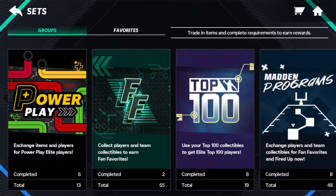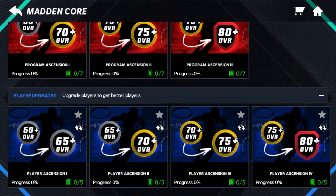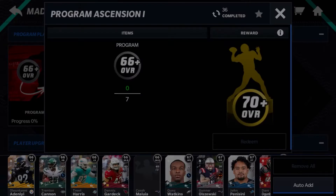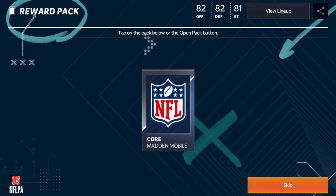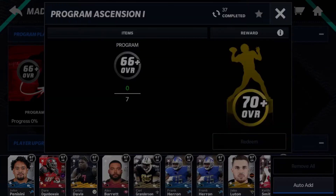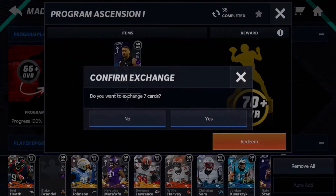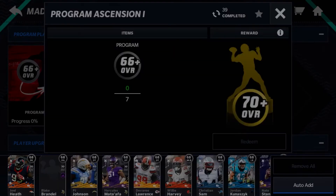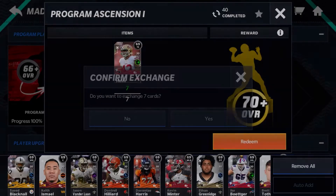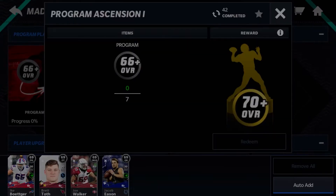I've been using all stamina on that. Then we head over to sets, and your coin making is going to start right here. You're going to want to turn all your silvers into golds. I'm going to trade in all the silvers I have and claim my golds. Take every single silver you have, unless you're using it for a Fan Favorite set, and put it in for the 70 pluses, because you're going to use those 70 pluses to make coins.